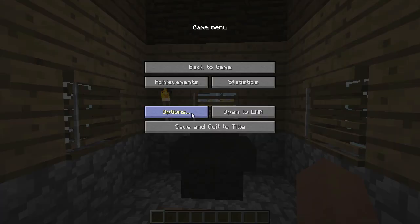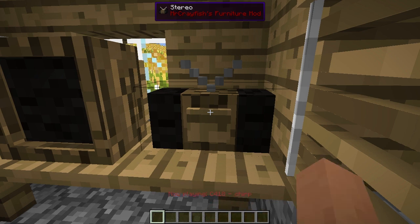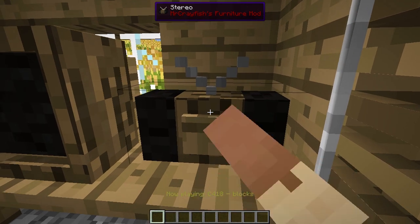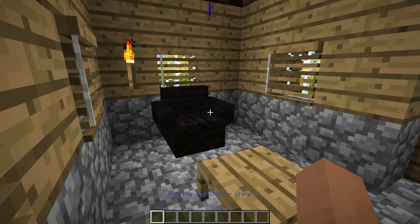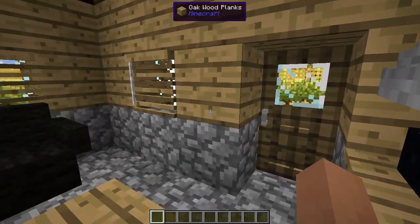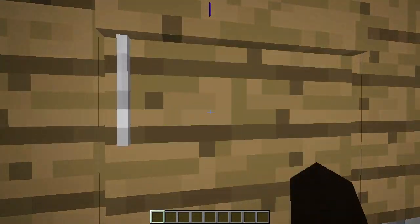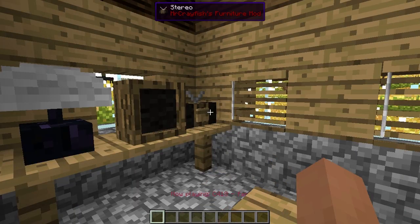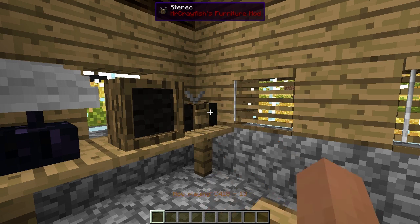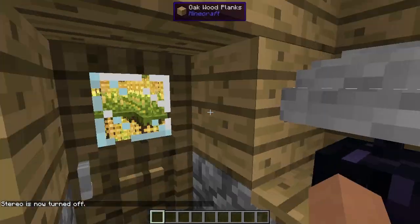There we go. Seems a little quiet. Let's get some music playing. Oh, look at the stereo. What do I want to listen to? Yeah, that's what I'm talking about. It's really bright. I should probably close these, but nah, let's leave them open. It's not that bright out. Alright, stop it, stop. How do I turn you off? Alright, let's go outside.